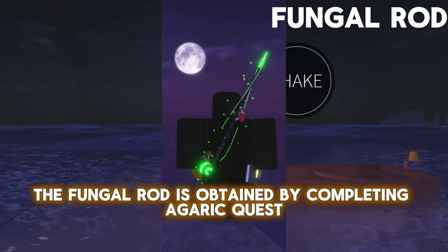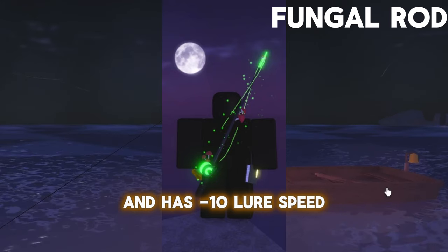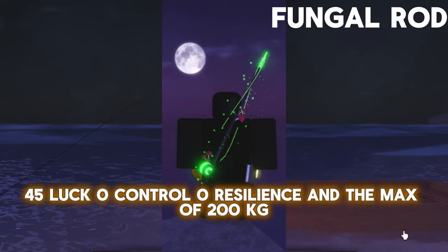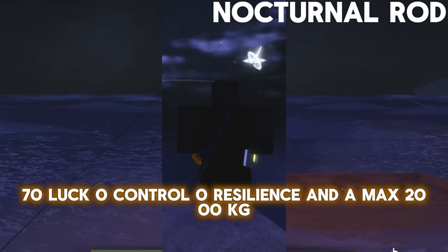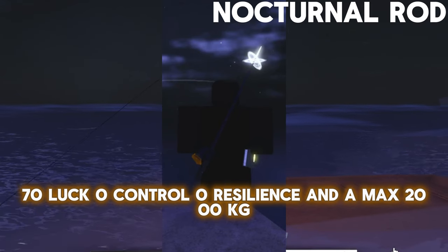The Fungal Rod is obtained by completing Garek's Quest. It has –10 Lure Speed, 45 Lure Speed, 0.05% Control, 0.05% Resilience, and a max of 200 KG. This rod costs 11,000 coins and has –10 Lure Speed, 70 Lure Speed, 0.05% Control, 0.05% Resilience, and a max of 2,000 KG.